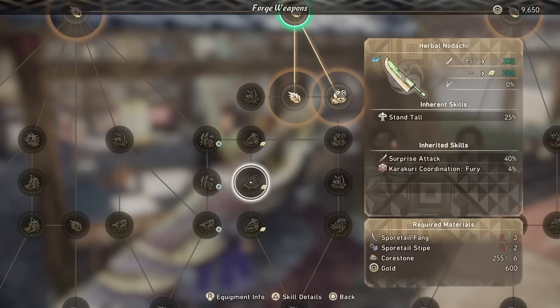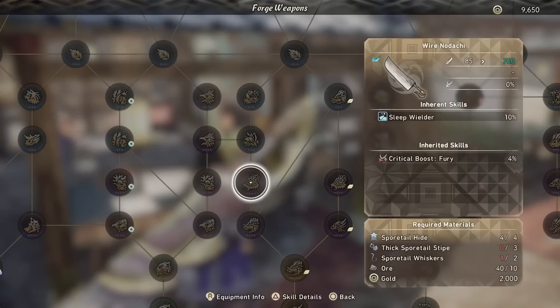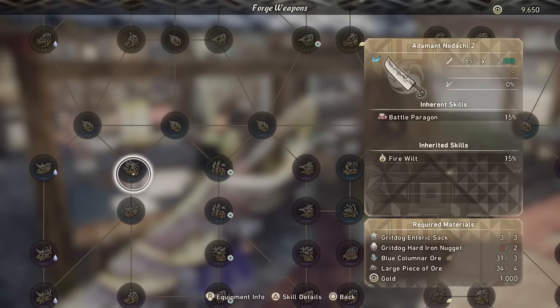You're ending up spending a thousand, two thousand, three thousand at a time until you reach your perfect weapon. That adds up quickly, especially coupled with armor sets costing a pretty penny just to make.